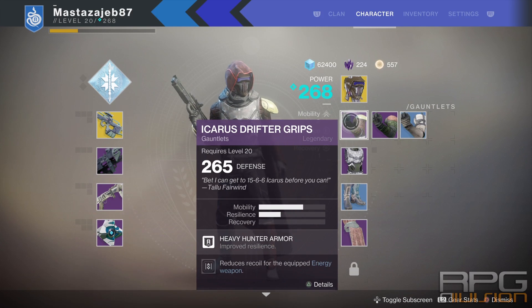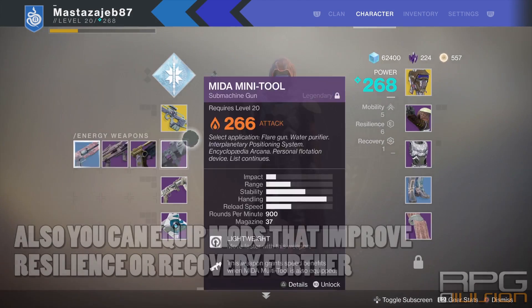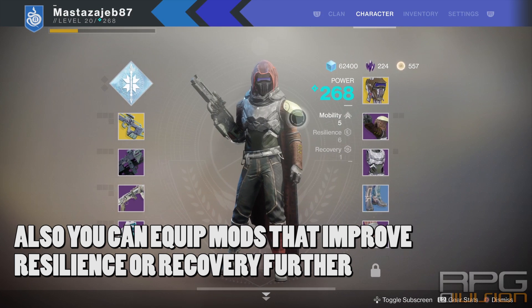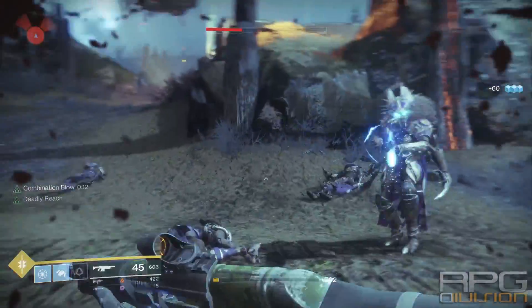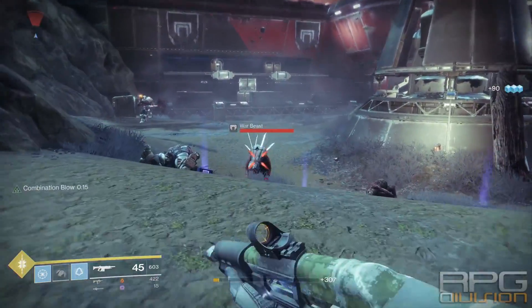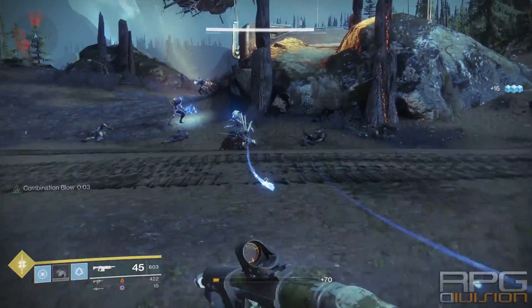For armor pieces, I haven't found any exotic that would specifically benefit this build. The main thing you can do is go to every exotic and legendary piece you have and prioritize resilience. Resilience is the best option because it gives you more health and survivability, which is important since we are constantly at close range and constantly receiving damage. Alternatively you can go for recovery, which would be pretty solid as well. Mobility is a stat that Hunter armor already provides, and with MIDA Mini-Tool and MIDA Multi-Tool you can improve your speed anyway.